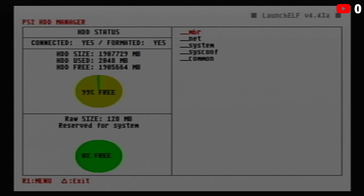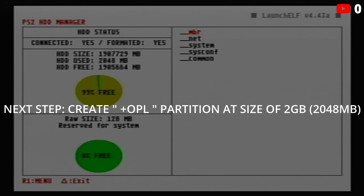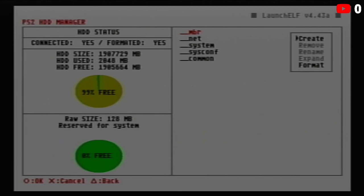Hit R1, go down to where it says Format, press circle, then OK. It says 'Format entire hard drive — destroy all partitions.' Confirm yes, and it will say 'Formatting hard drive...' in the top left. We had success with a modern drive that's literally on store shelves at Best Buy. We've officially formatted the PlayStation 2 drive to two terabytes.